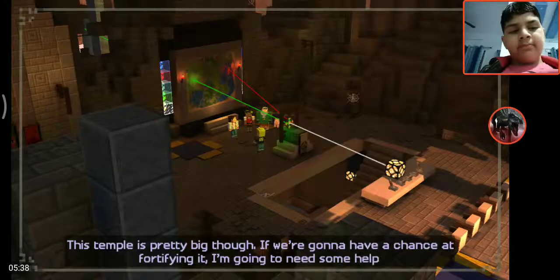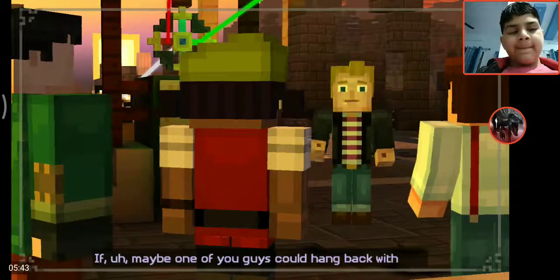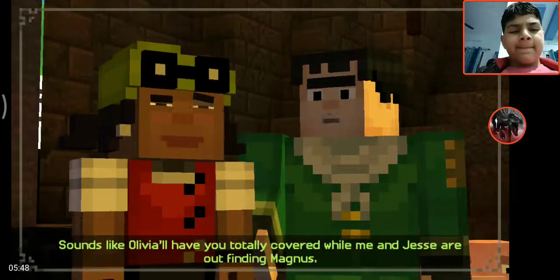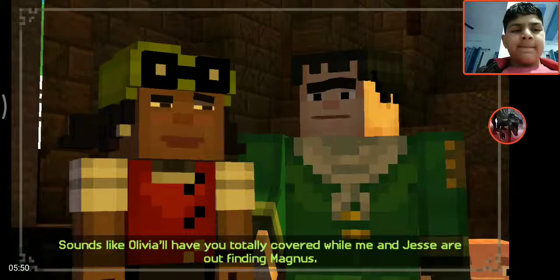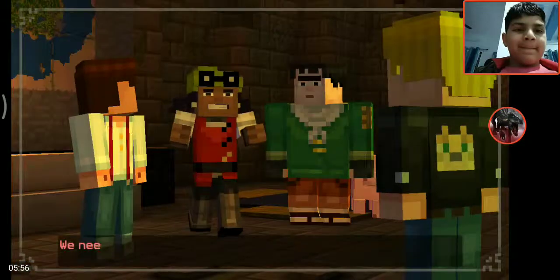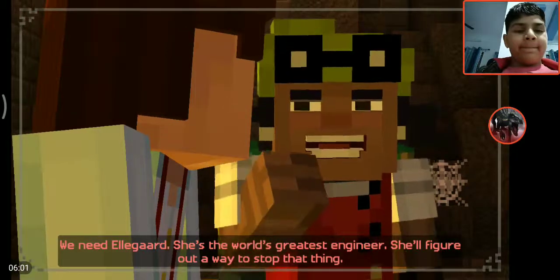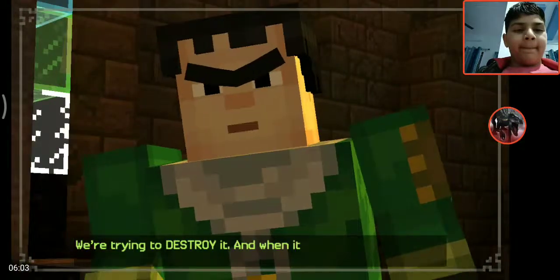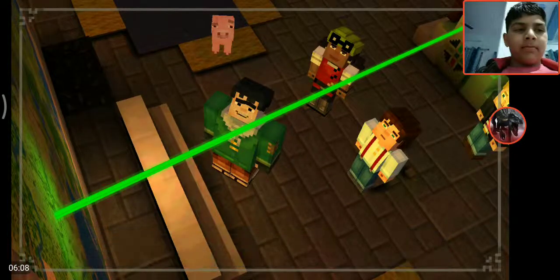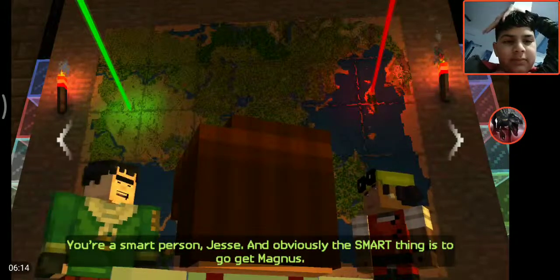This temple is pretty big though. If we're going to have a chance at fortifying it, I'm going to need some help — maybe one of you can hang back with me. Sounds like Olivia will have you totally covered while me and Jesse are out finding Magnus. Finding Magnus — you really think that's how it's going to go? We need Eligard, she's the world's greatest engineer; she'll figure out a way to stop that thing. We're trying to destroy it, and when it comes to destruction, Magnus is the master. The smart thing to do is to go get Magnus.